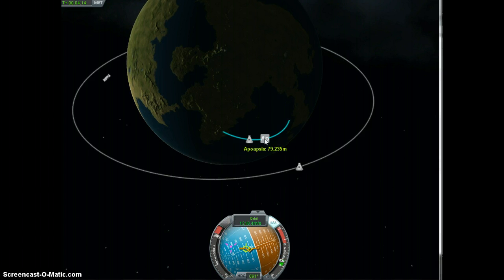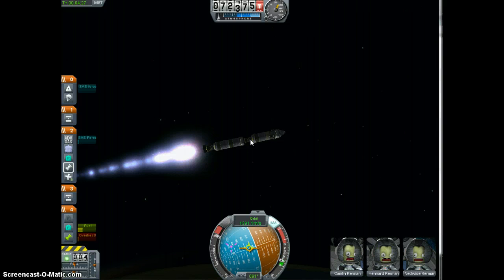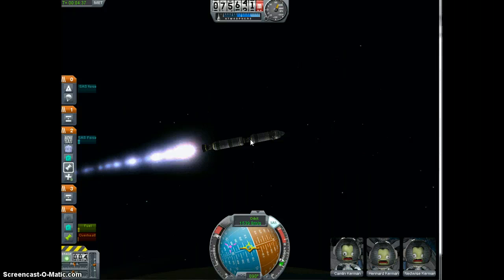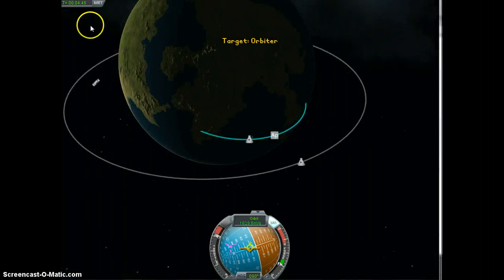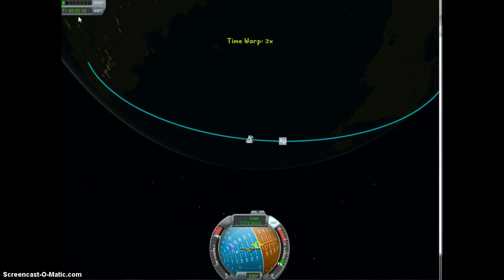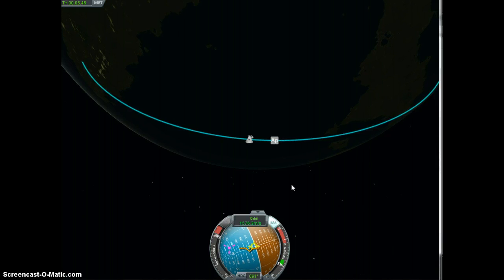I guess you could also use this as a how-to-get-into-orbit tutorial — it's not too terribly difficult, although frustrating. I remember back when I first started out I could not orbit to save my life — I just didn't really grasp all the speeds involved in orbiting. So once this fuel tank burns out, I jettison it, and then I generally wait until I get to about the apoapsis before resuming a positive 10-degree burn on heading 90.